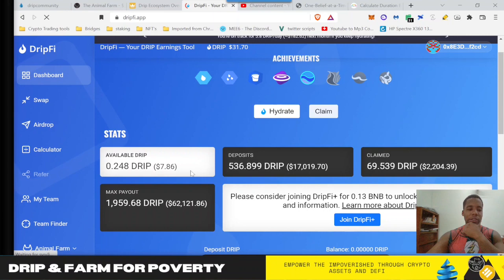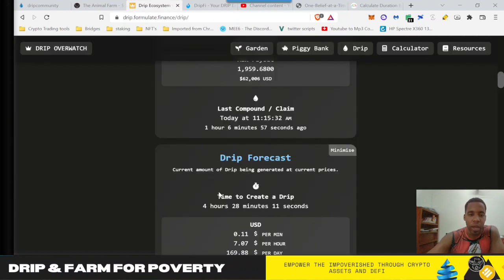Let's look at some cool features of the DRIP calculator. Time to create a DRIP: 4 hours and 28 minutes for my wallet. The name of the game is DRIP. Imagine for just fun that this is four hours and DRIP was $100 — that would mean in an eight-hour period you're making $200. That's a really good full-time job. You would obviously have more DRIP than that because there's two more eight-hour periods in a day, but if you were to claim a 40-hour workweek salary at $100 DRIP, that's $200 a day — you are making $1,000 a week from your DRIP, and it would still have hydrations and deposits to grow that over time.